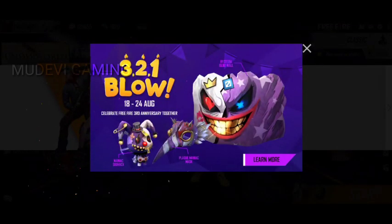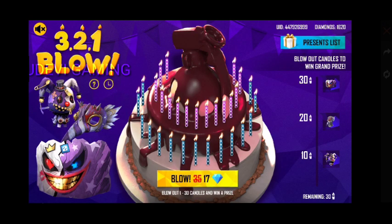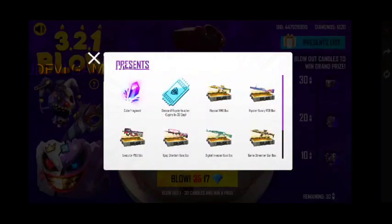We are going to show you a 321 blow. The third one is a bag. The second one is a mask. The glue is very heavy, and we are going to show you how much of the rules.